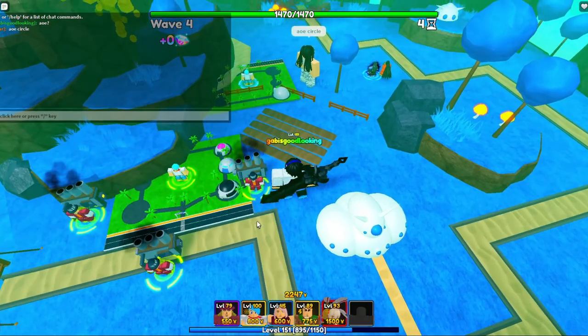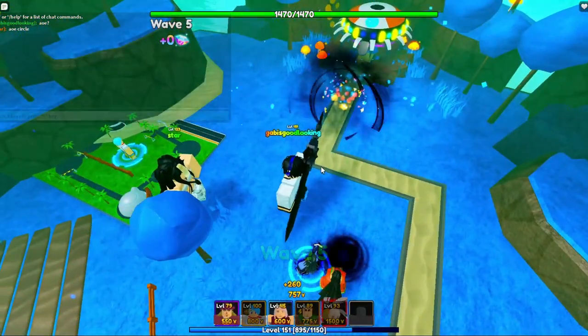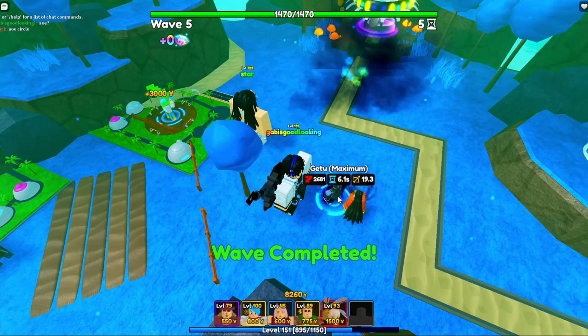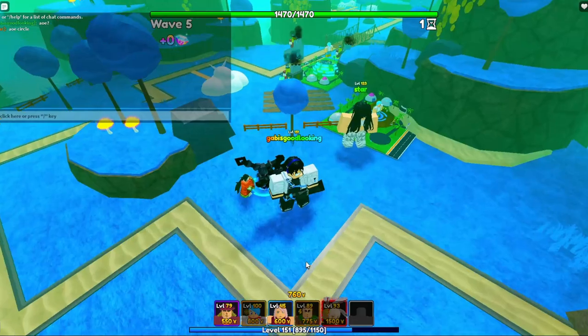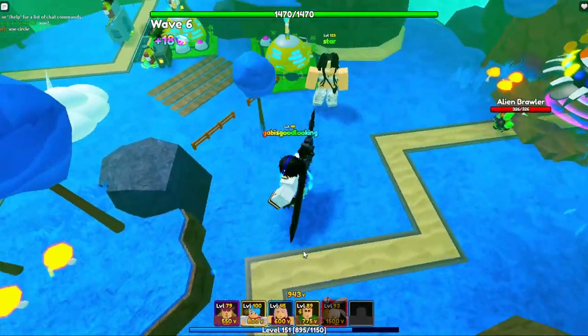Let's upgrade the money makers. His current stats are 2681 damage, 6.1 seconds cooldown, and 19.3 range. That's quite average. I could have brought my King Merum and Jelal to compare but I've forgotten.